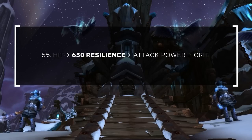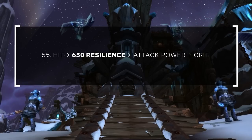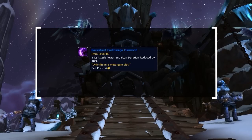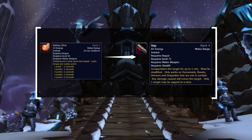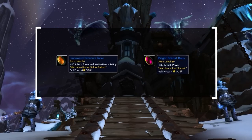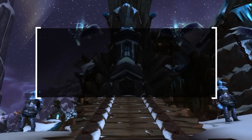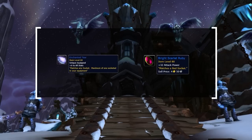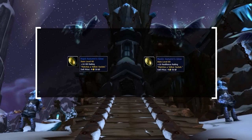Since Cheat Death damage reduction scales off resilience, you want to reach a point where you survive setups by relying on Cheat Death — 650 resilience is the sweet spot in season 5. For gems: in the meta slot, run the stun reduction gem so you can't be sapped off Kidney Shot. For reds, use attack power and resilience splits until you hit the resilience cap, then straight AP reds. For blues, use one all-stat gem to meet meta requirements, otherwise full AP reds. For yellows, gem hit until hit cap, then resilience.